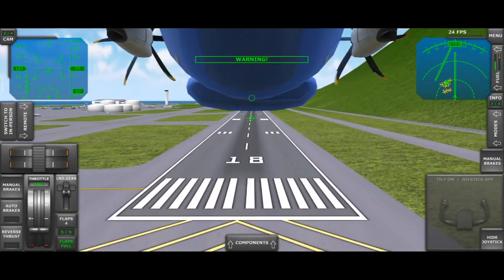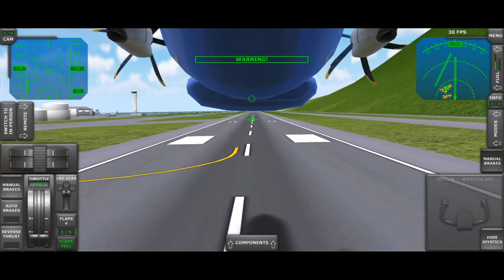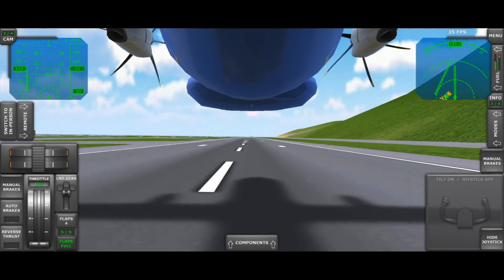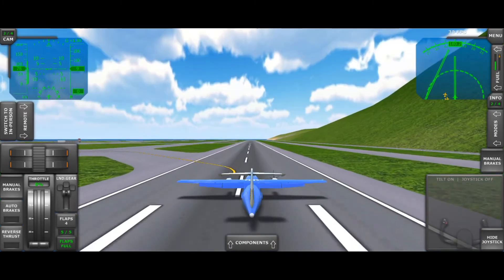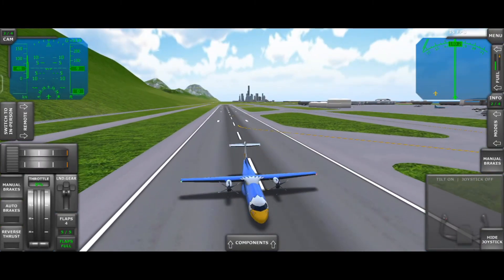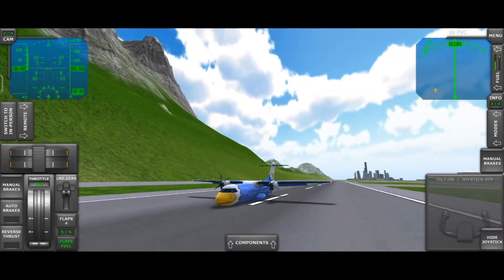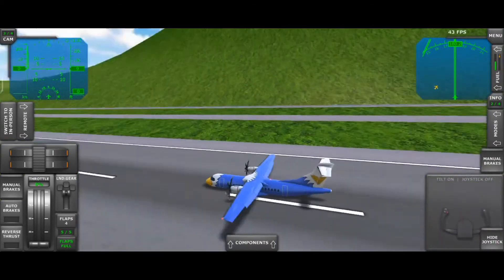Now here comes my turn without landing gears. Let's see whether I can do the same thing. You can see the plane is shouting warnings, and here comes my touchdown — a little bit oopsie because I'm a new pilot. The touchdown is more harder. I think all passengers must have broken spines, but they will survive. Yes, we have landed the plane in one piece.